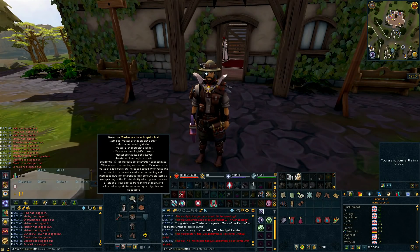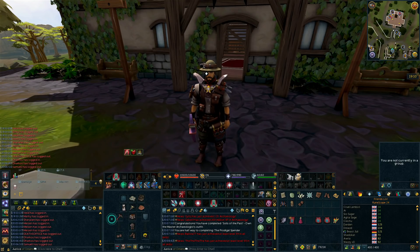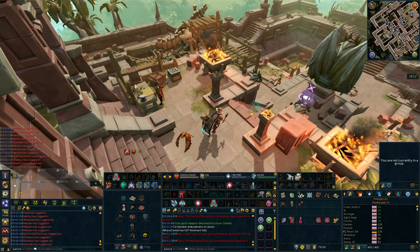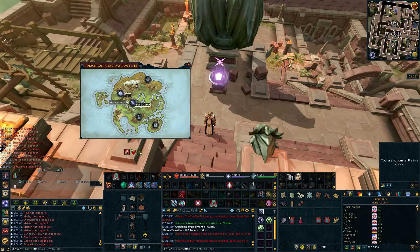The Master Archaeology outfit set bonus when you wear all five pieces: seven percent increase to excavation success rate, seven percent increase to screening success rate, seven percent increase to Matic base precision, increased speed when restoring artifacts, increased speed when screening soil, and increased duration of archaeology consumable items. Three uses per day of the fixate ability which guarantees an artifact of your choice from an excavation — really useful for finishing off a mystery or collection log. And unlimited teleports to archaeology dig sites and collectors. I've set my quick teleport destination to the Orthon dig site since that's the latest content.